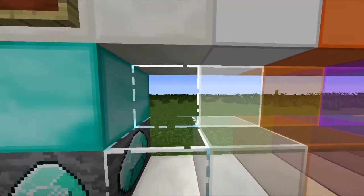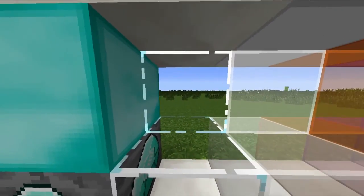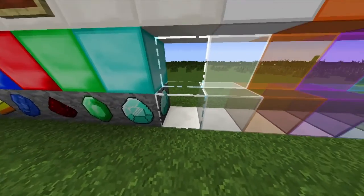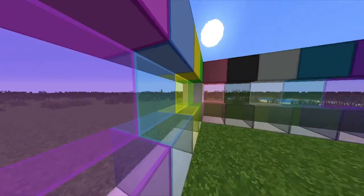Moving on, we've got the glass and the glass panes. I've made all of the glass clear, which looks really nice — without those cracks in it, but it still has the borders. Very clear, very crystalline. Then we've got the white stained glass, the orange stained glass, the magenta stained glass, the light blue stained glass, the yellow stained glass, and the green stained glass — they all look very nice, all very clear.